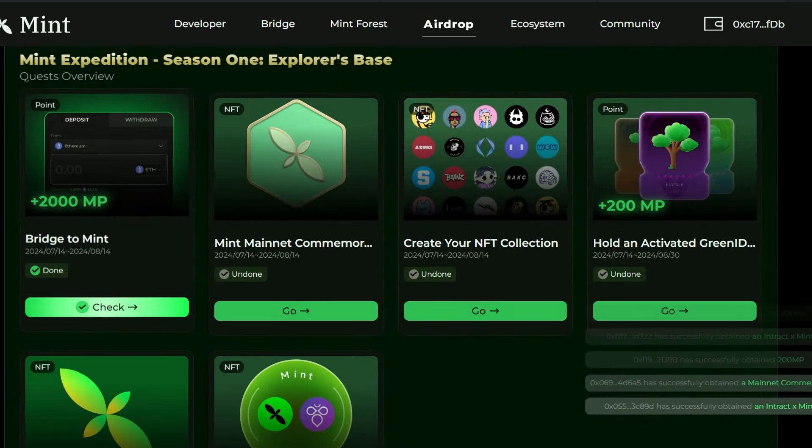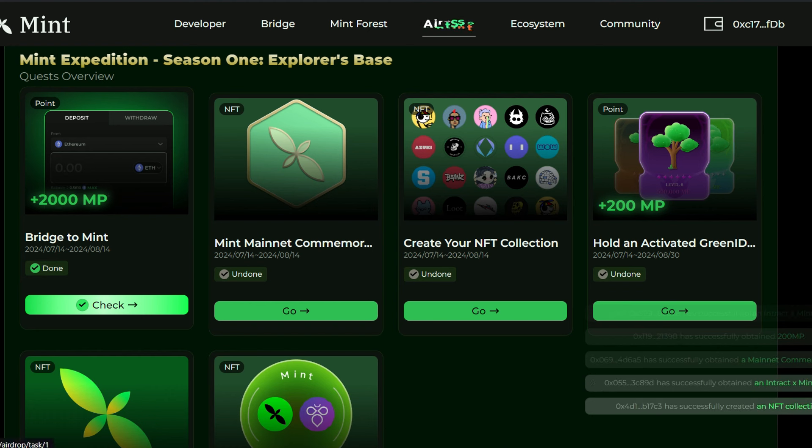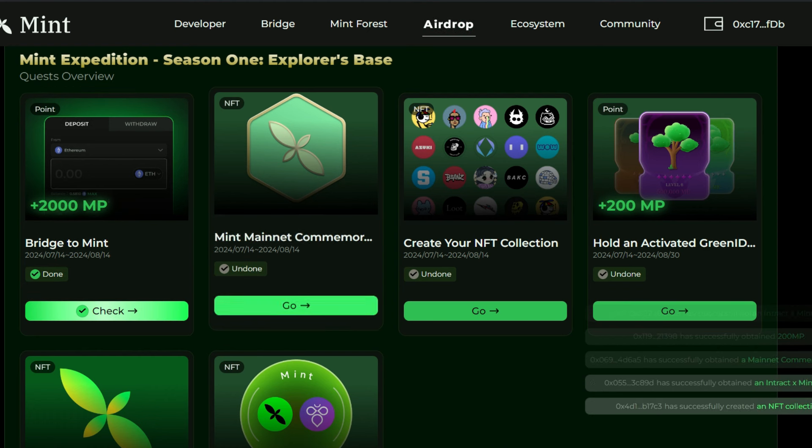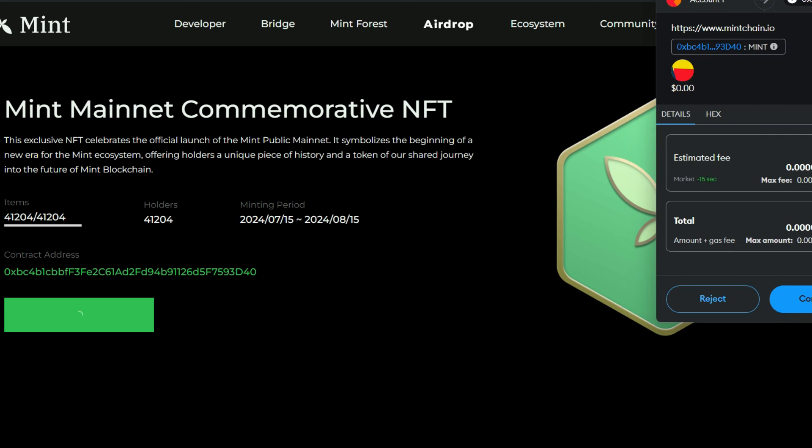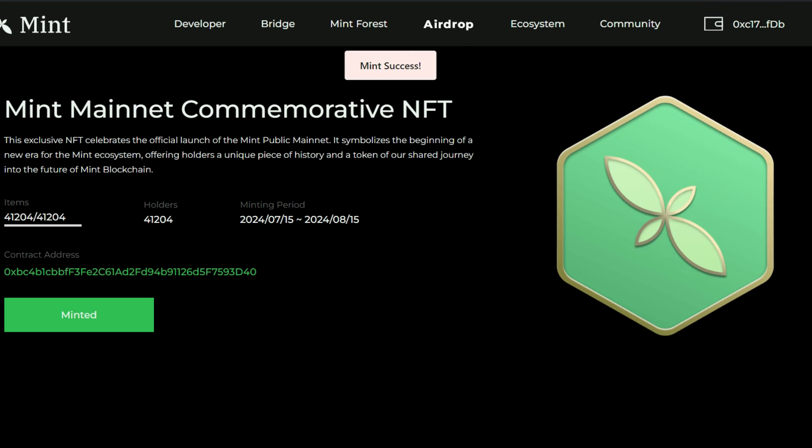Scrolling down further, you'll also see that task has been checked off. The last thing you want to do in this section is to mint the mainnet commemorative NFT. You just mint one NFT — it's a free mint at zero cost. Confirm in MetaMask — mint success. There are just 41,000 plus holders. This activity also ends on the 15th of August.